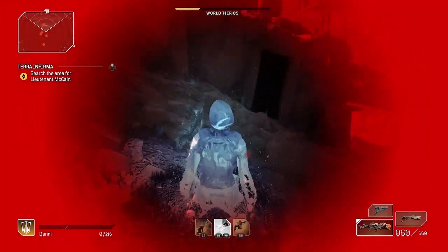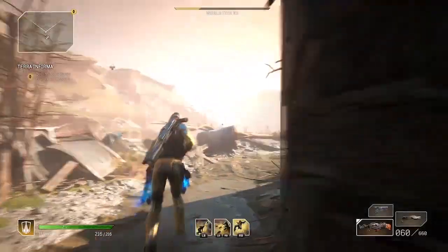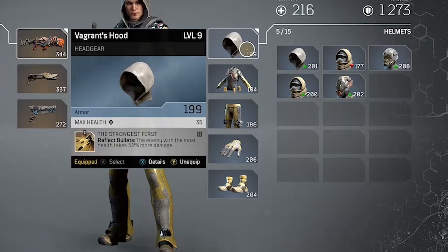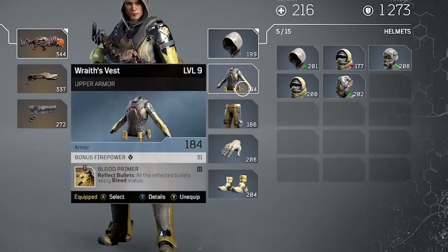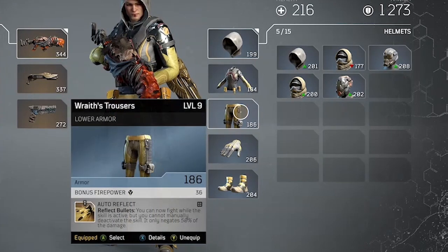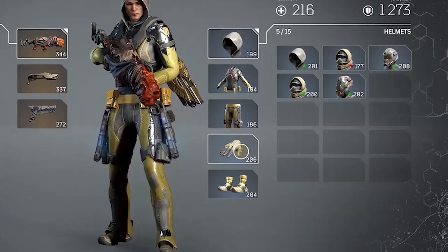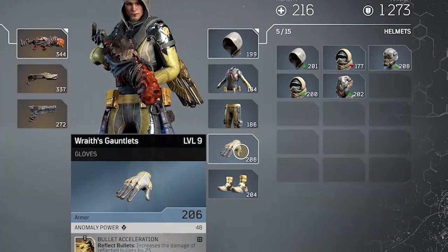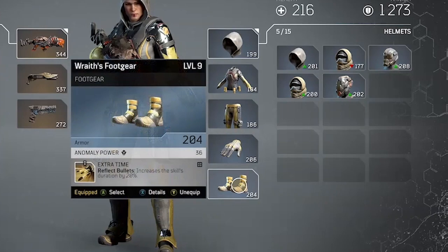If you want to use this one-shot Devastator Reflect Bullets farming method, here is the build you will need. Most important is the headgear — you'll need the Strongest First mod, which deals additional damage to the enemy with the most health, which is the captain. That's critical. The next two mods are optional: on the upper armor, Blood Primer applies bleed to enemies affected by Reflect Bullets; on the lower armor, Auto Reflect lets you shoot while Reflect Bullets is active. The mandatory mods are: on gloves, Bullet Acceleration to increase the damage of Reflect Bullets; and on foot gear, Extra Time to increase the duration of Reflect Bullets.